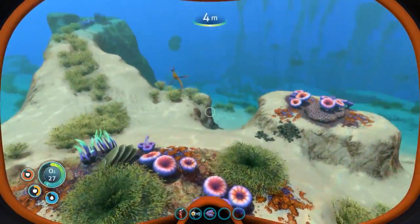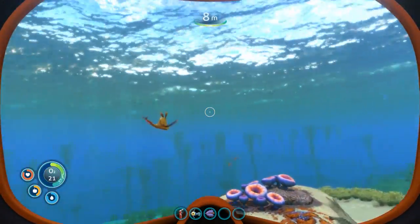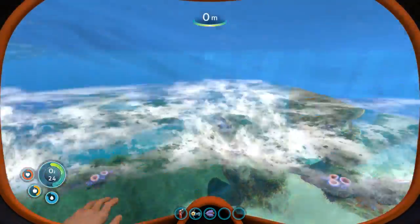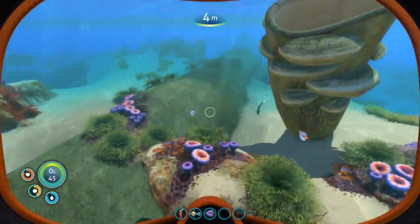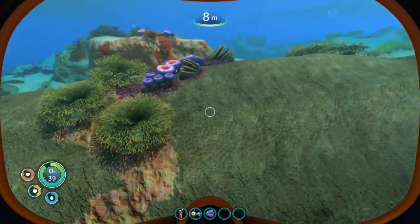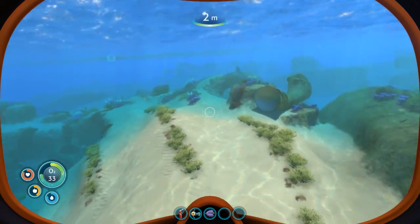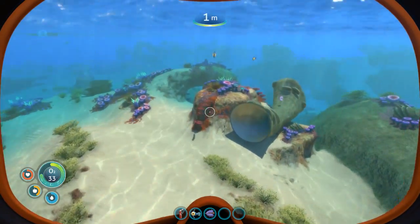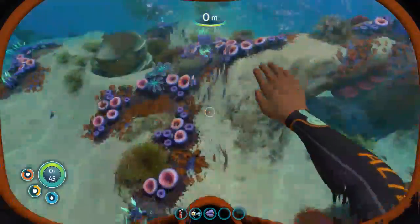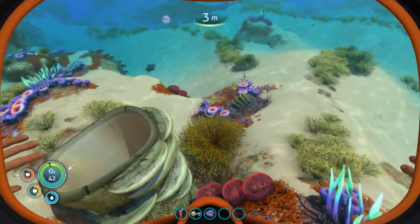We gotta get a scanner. Oh, what are you? That is cool - it's like a lion seahorse or something. I'll take you. Grab a couple more of these for the road and see what else we can find. There's so much to explore in this game. Whether or not I'm actually going to make it to the lava zone is a whole other story.